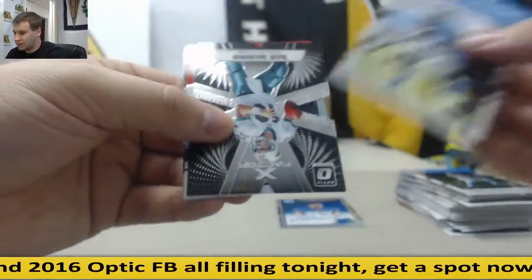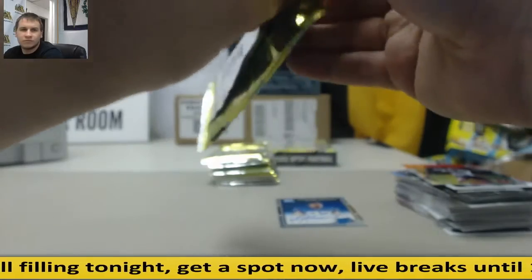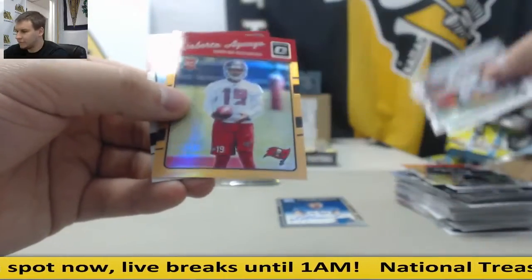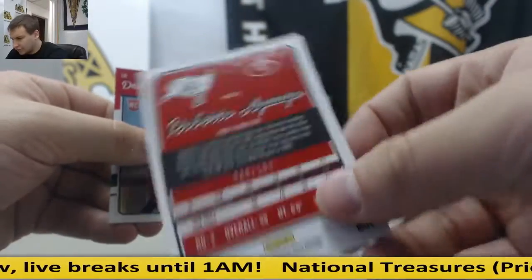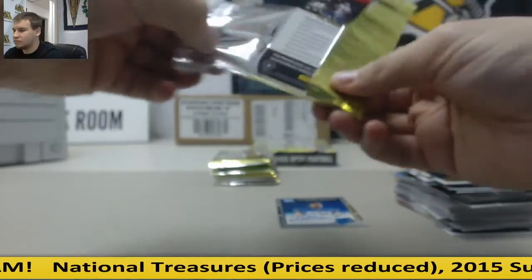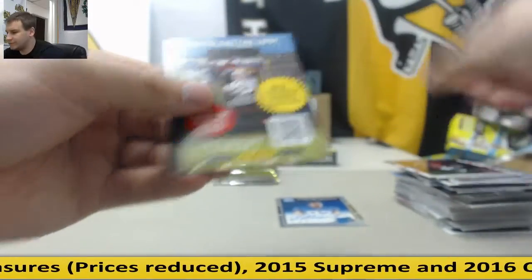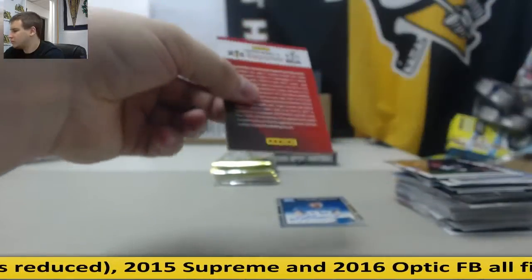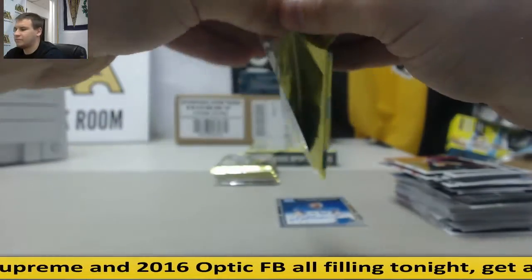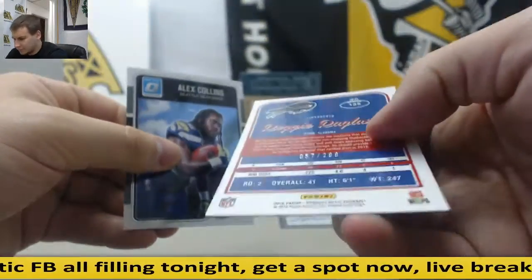Huh, that's weird — Dan Marino, X Factor. Cody Core, Hollow. Mariotta. Roberto Aguayo, 46 of 199. Des Bryant Hollow, Carson Wentz Rookie. Prototype, Mark Ingram. Teal, Reggie Ragland, 57 of 299.